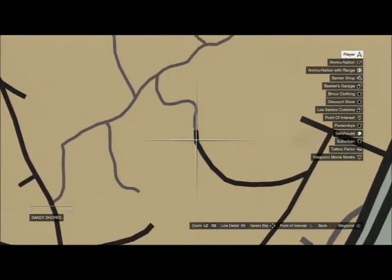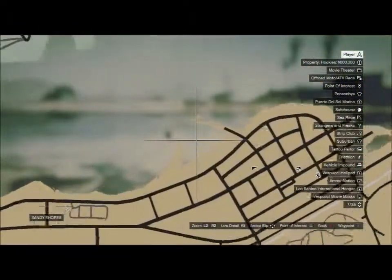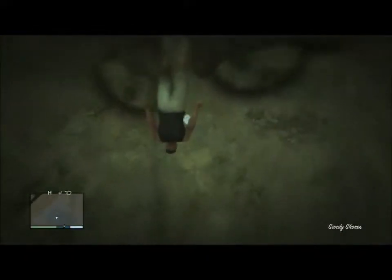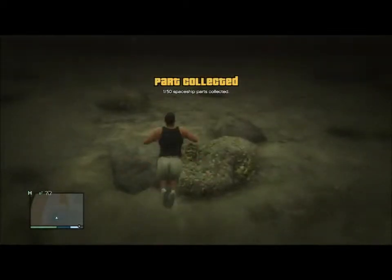There should be a green question mark here to start this Freaks and Strangers quest. Number one is in Alamo Sea — it's a Sandy Shores bay. You should just swim into the water and you should be able to see it; it's kind of in plain sight. Once you grab this part, congratulations.